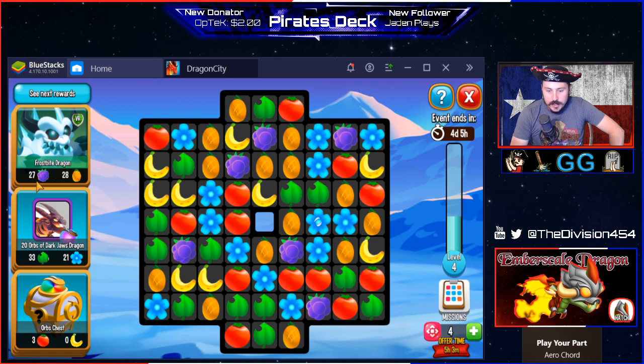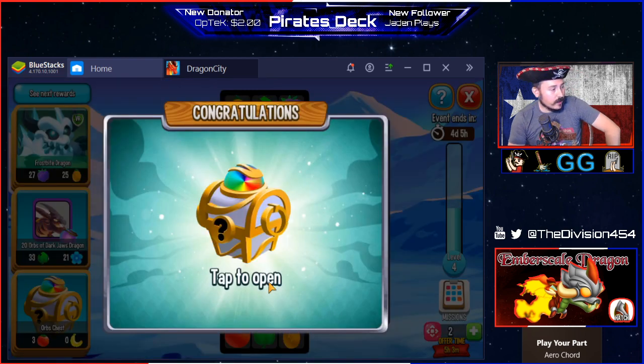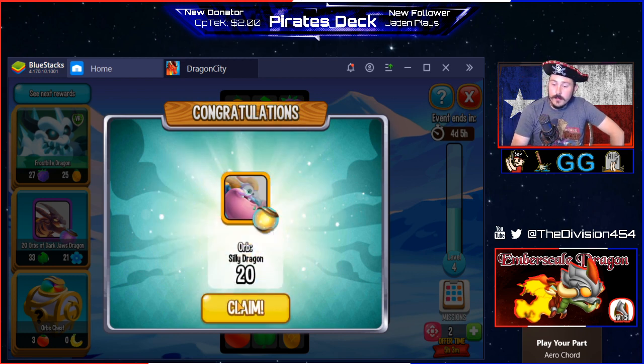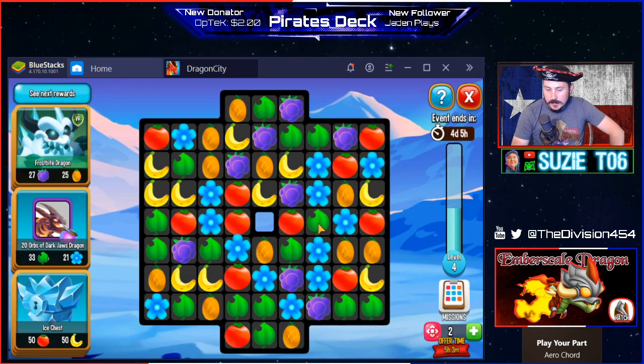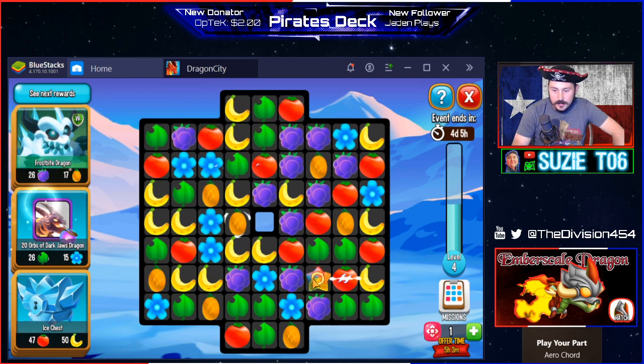All right, so for the Frostbite Dragon I need some grapes and orange stuff. We have three more moves to do — oh, five! We open up a chest. Let's see what's in it — dragon orbs, nice! Come on, give me that five — yes! And we can knock out all the purple ones by hitting the five on the purple. Boom!